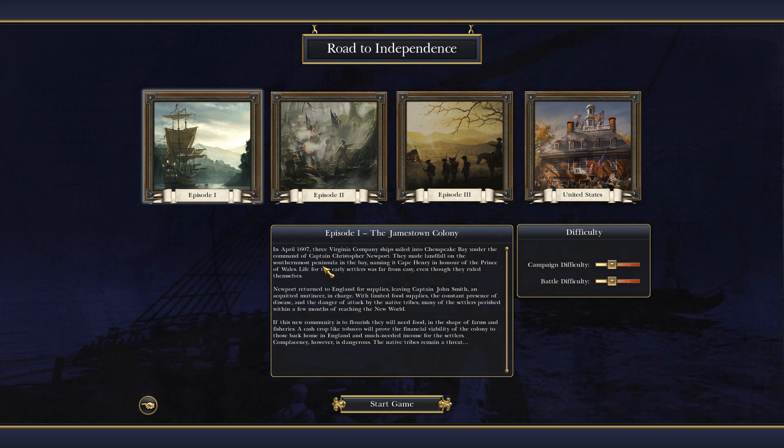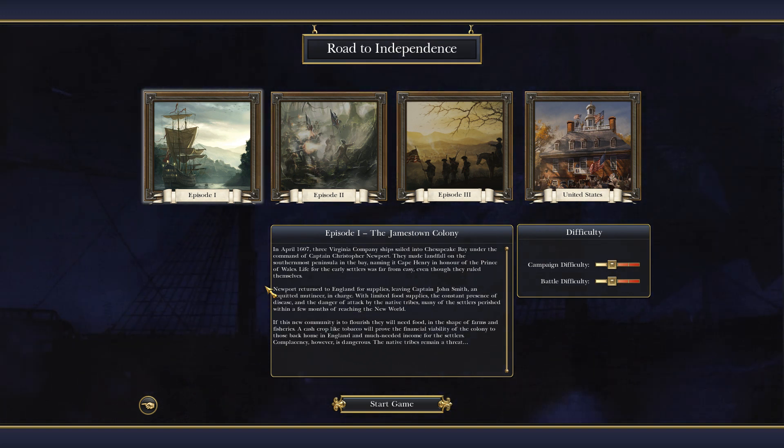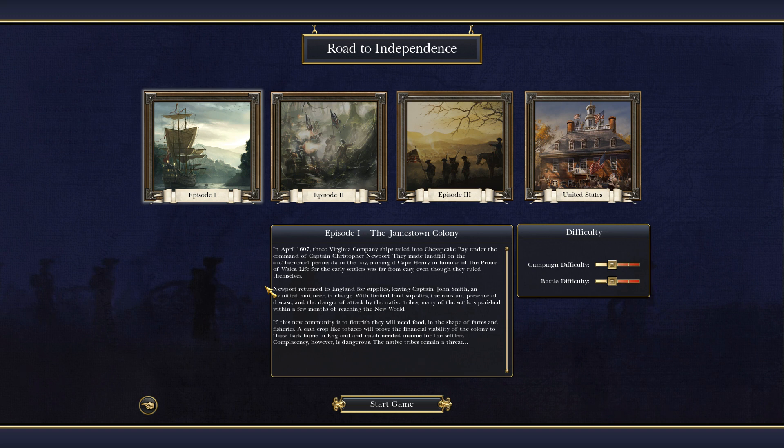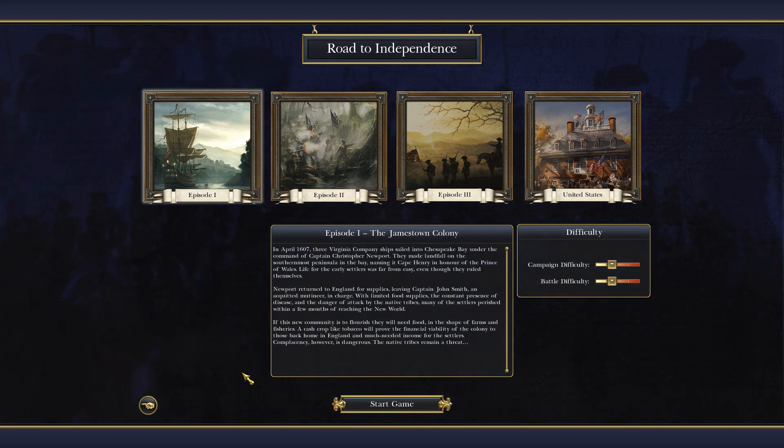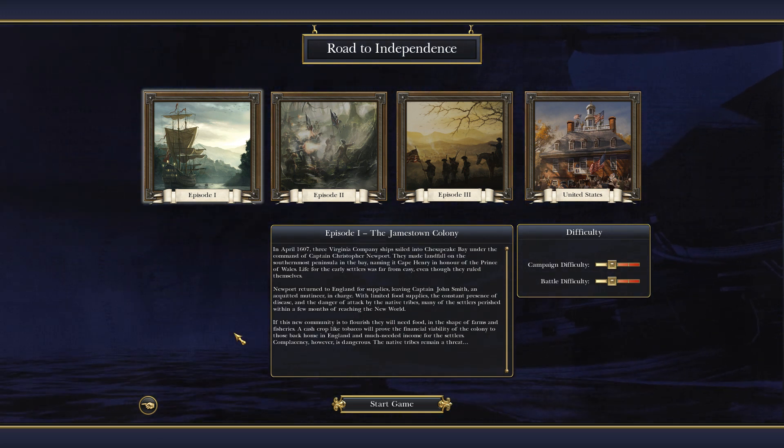In April 1607, three Virginia Company ships sailed into Chesapeake Bay under the command of Captain Christopher Newport. They made landfall in the southernmost peninsula in the bay, naming it Cape Henry in honor of the Prince of Wales. Life for the early soldiers was far from easy even though they ruled themselves. Newport continued to return to England for supplies, leaving Captain John Smith, an acquitted mutineer, in charge. With limited food supplies, the constant presence of disease, and the danger of attack by the native tribes, many of the settlers perished within a few months of reaching the new world. If this new community is to flourish, they will need food in the shape of farms and fisheries. A cash crop like tobacco will prove the financial viability of the colony to those back home in England and provide much needed income for the settlers.